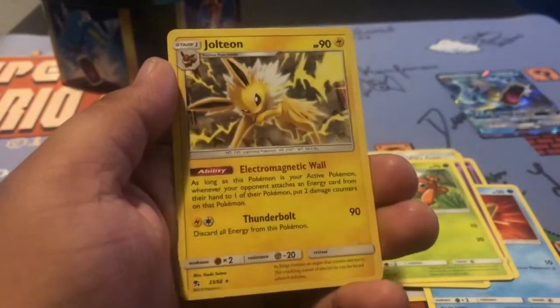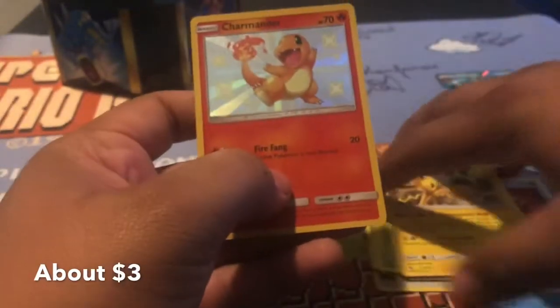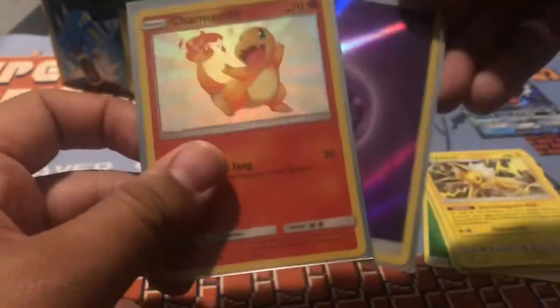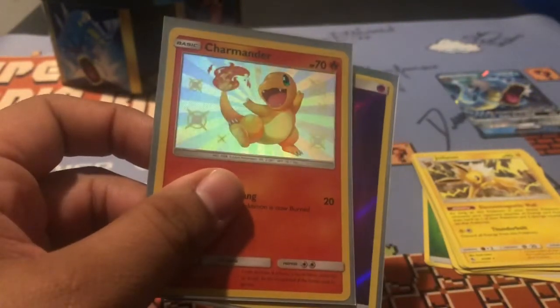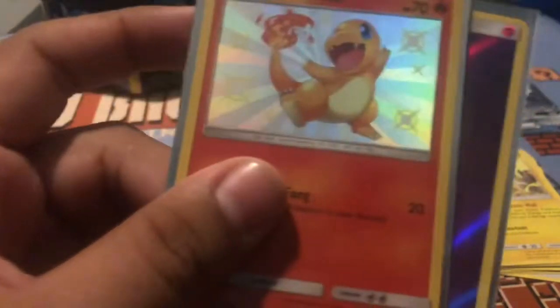Ayy, a Jolteon! I'll always take a Jolteon. And a shiny Charmander — are you kidding me? Oh my gosh, that makes the whole set! I don't care if it's the only pull — we got the psychic, but that's the one we needed. It looks normal because it looks orange, it doesn't really look gold, but still — shiny Charmander!